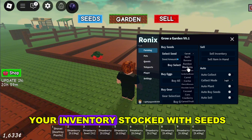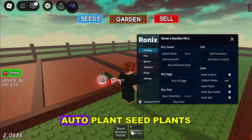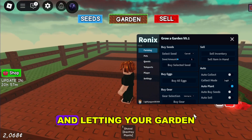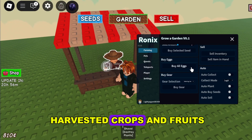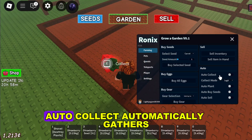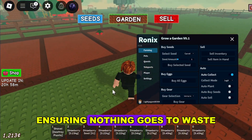AutoBuySeeds keeps your inventory stocked with seeds, so you never have to worry about running out. AutoPlantSeed plants your seeds automatically, saving you time and letting your garden grow without effort. AutoSell lets you instantly sell harvested crops and fruits, maximizing your profits automatically. AutoCollect automatically gathers ripe fruits for you, ensuring nothing goes to waste.